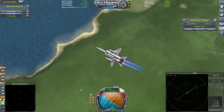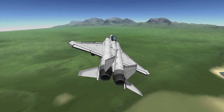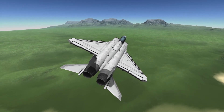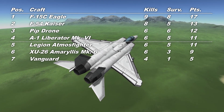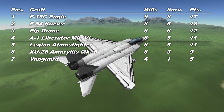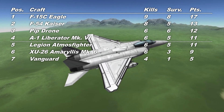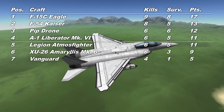Let's go look at the final scores then. Somebody has finally done it - the F-15 becomes the very first craft to perform a clean sweep on Fighter Subscriber. Perhaps a little bit lucky in places, but then there's always an element of chance to these things. With 9 kills and 8 survivors, so close to a perfect score, that puts the F-15C Eagle onto 17 points, almost certainly guaranteeing it a place in this season's final. And we unfortunately have to say farewell to the Legion Atmos Fighter, which is pushed out of that top 4.